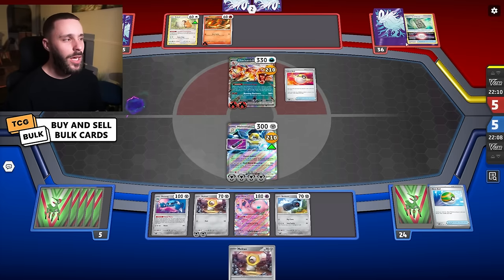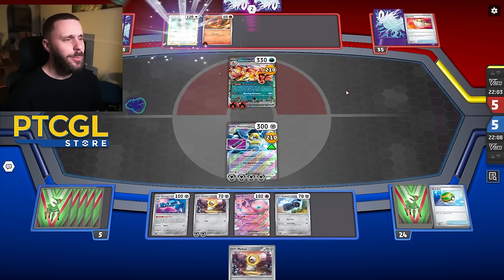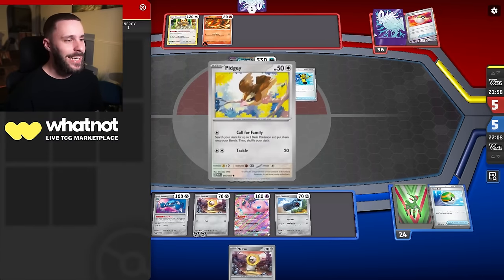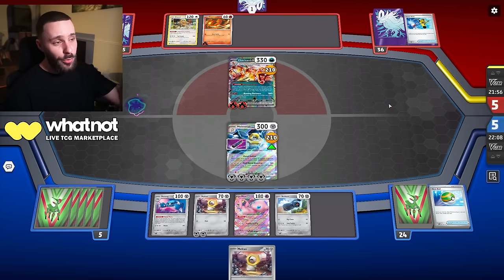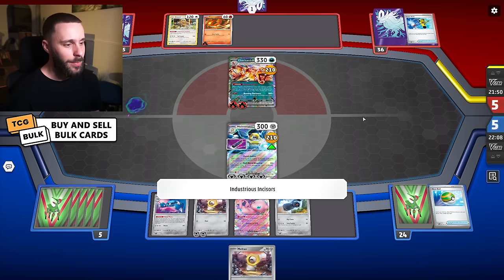I'm guessing this is likely Tord's list — I can't really tell to be honest. I watched the finals but didn't actually pay attention to the list Tord was playing. But I'm going to guess that it is, given it's popular right now. They did run four Pidgey, by the way. Just hoping they don't get a Charizard or a Charmeleon, but they're likely to get Charmeleon here.